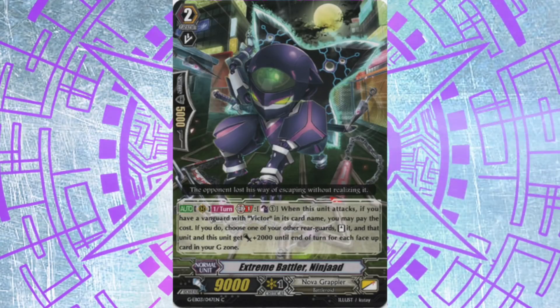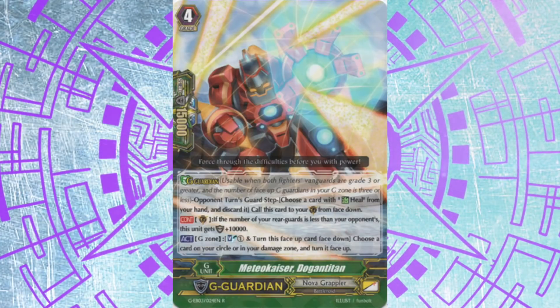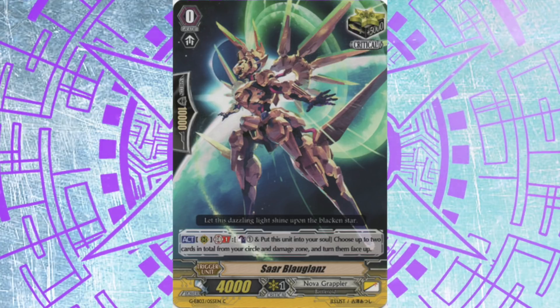We also have Extreme Battler Ninjad, which just like every other thing in this deck re-stands stuff and gives power. They also got an unlocking g-guardian like Aquaforce did, and an unlocking crit like Angel Feather did.